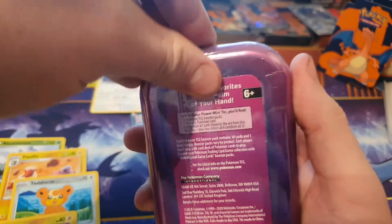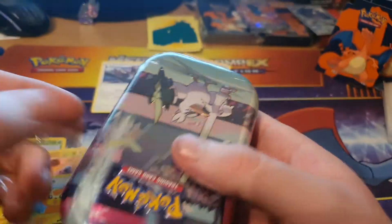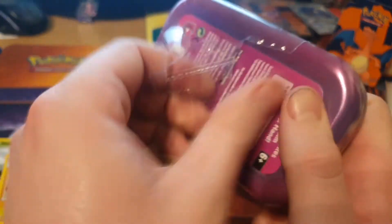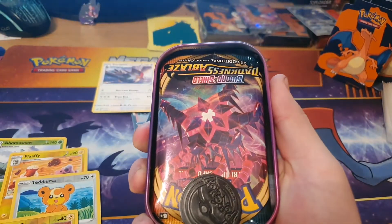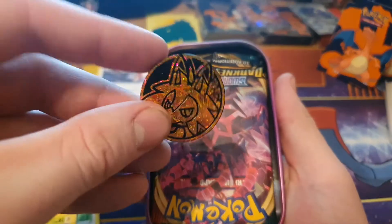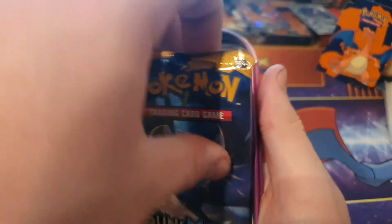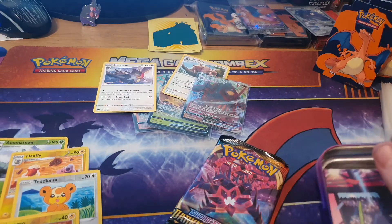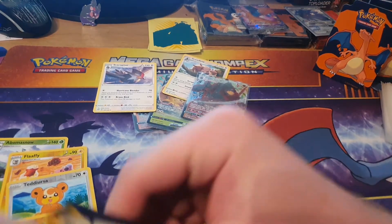I'll get this box open next. Oh my god — it's an art tin, I hate these tins. There we go, we got it open. So we've got a Rockruff coin, Darkness of Blaze, Sun and Moon, and then you've got a far-fetched card as well. I'll open the Sun and Moon first and see what we get.